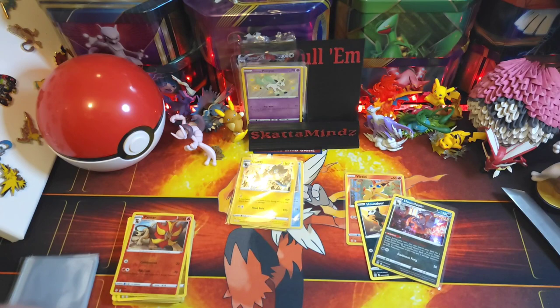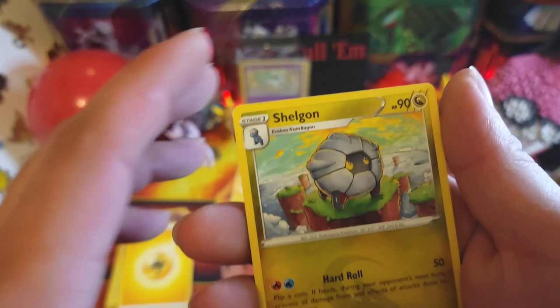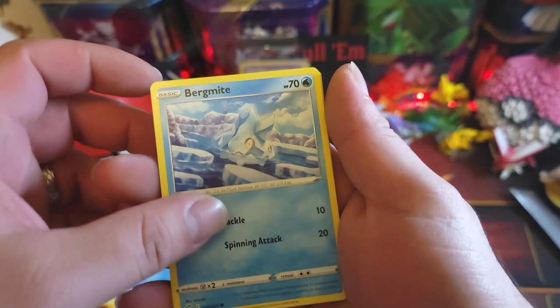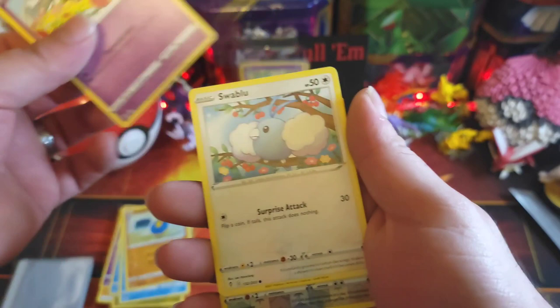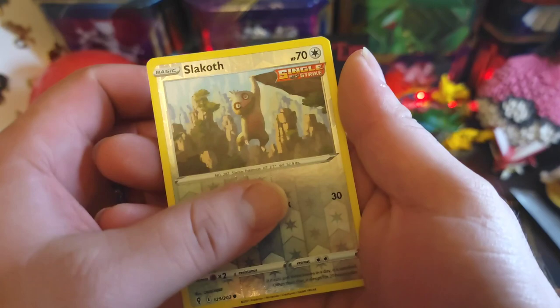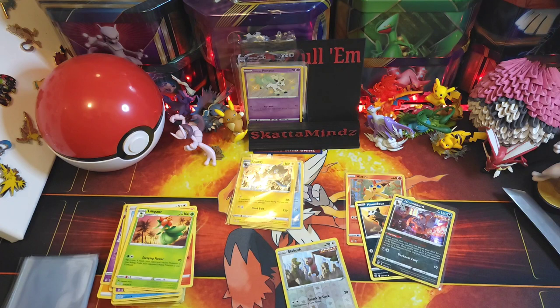See if we can get something cool out of this. Code card, electric energy, Solgaleo — love that art — Swoobat, Lombre, Bergmite, Froakie, Sylveon, Wild Blaze, Litleo — reverse Galarian Stunfisk, just hanging out, love that card — and Lilligant, non-holo. At least we got Galarian Stunfisk.